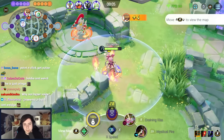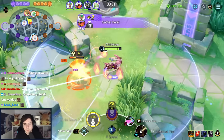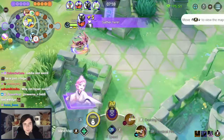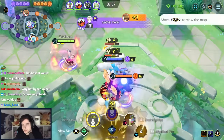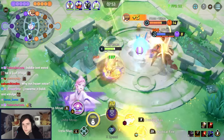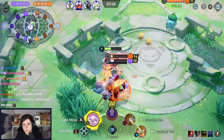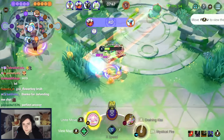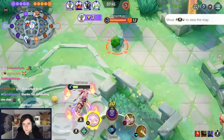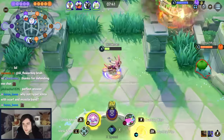Why not Hyper Voice? Because when I got to level 4, I clicked on Mystic Fire because I wanted to play that. I should consider playing Potion — honestly, Potion is not bad in this build. I should maybe go back to it.